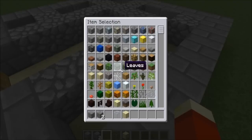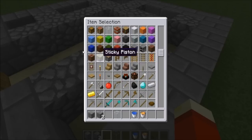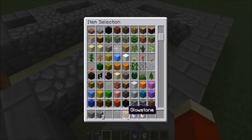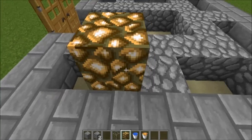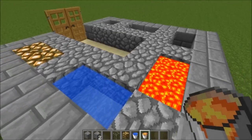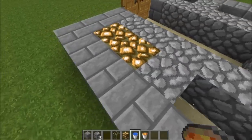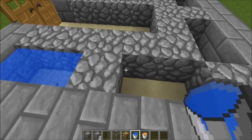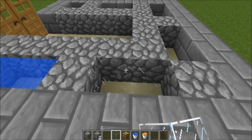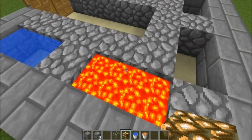Now we're ready to start pouring in our liquid. I'm going to do a tri-effect — three types of materials. I'm going to do glowstone, then water, then lava. But you can do this any way you want. You don't have to do this — you can do purely water, purely lava, or a lava and water combination. It's up to you.